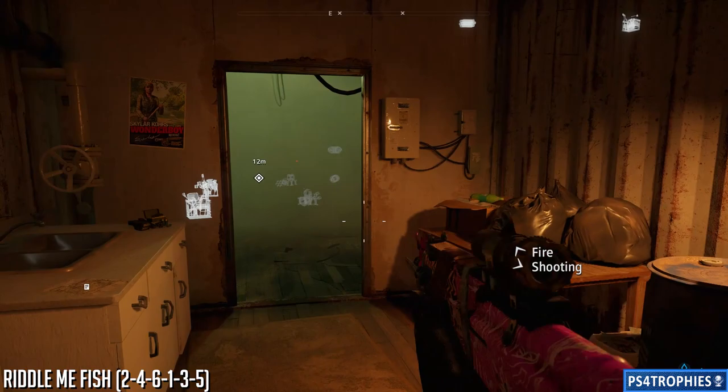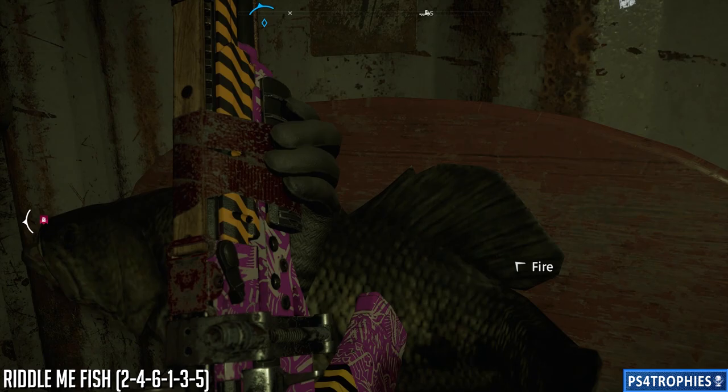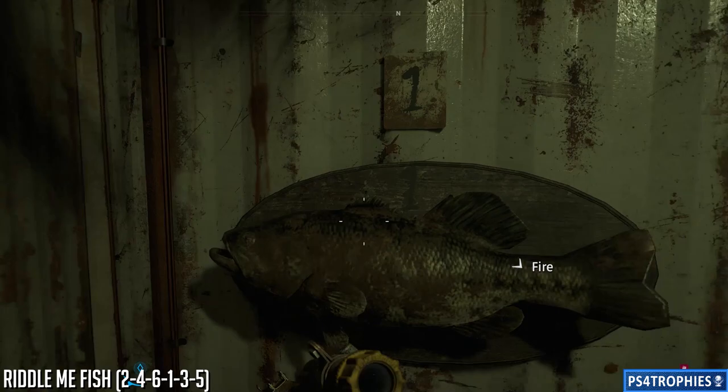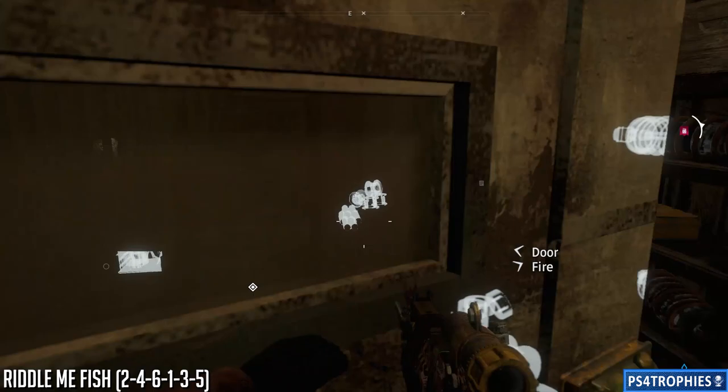Once you're down here, you'll see three fish on the left, three fish on the right — numbered one through three and then four through six on the other side. Enter in the code: 2, 4, 6, 1, 3, and then finally number 5. The door opens — go in, and the stash is yours.